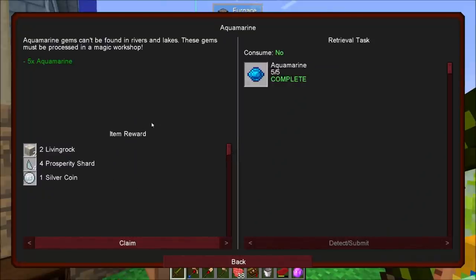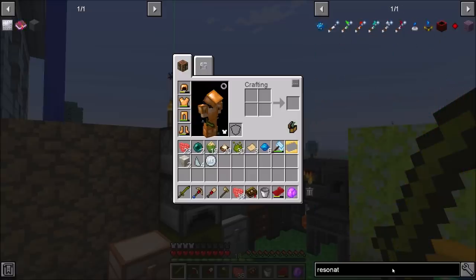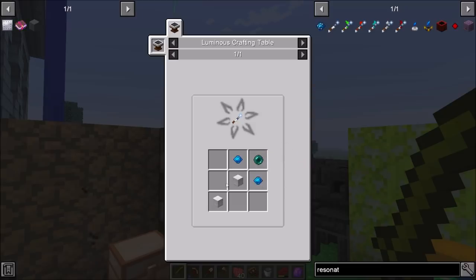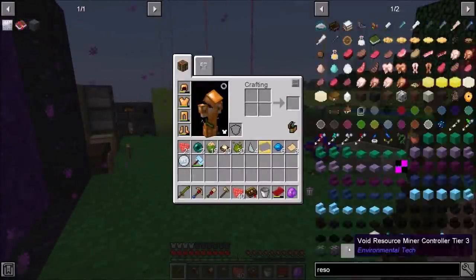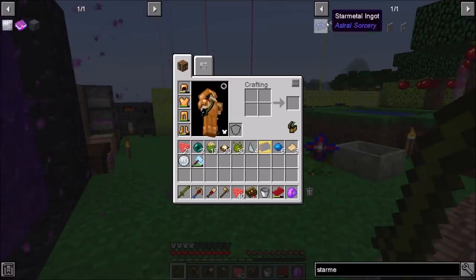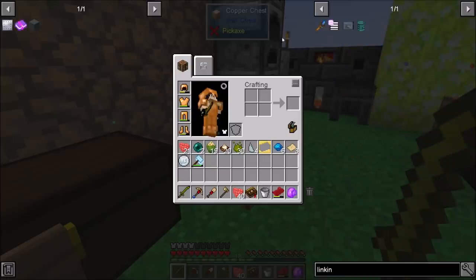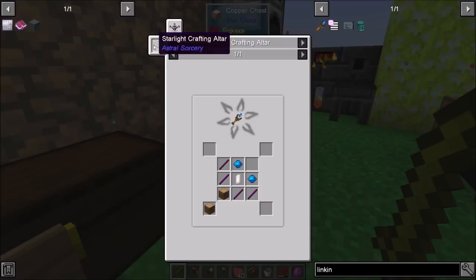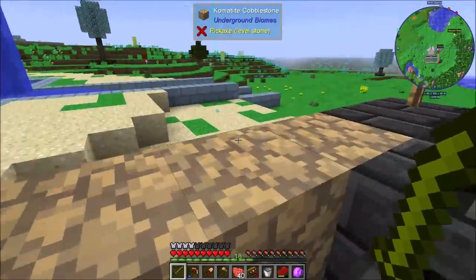Next up is the resonating wand. Once you've found a large shrine, dig into it, find the collector crystal inside, put the crafting table down near it, and craft the resonating wand. This is where we needed the ender pearl, plus some marble and aquamarine. I've got all that on me. There's also the star metal ore which requires a linking tool. I'm going to grab this iron ore and we are off looking for a temple.